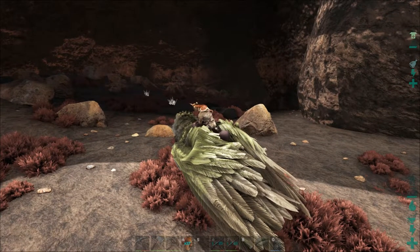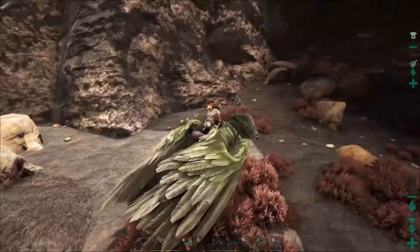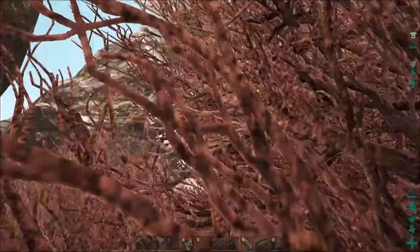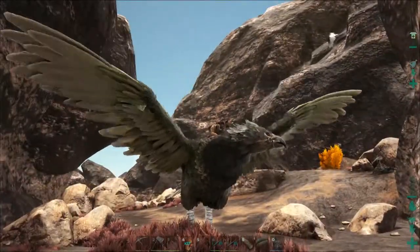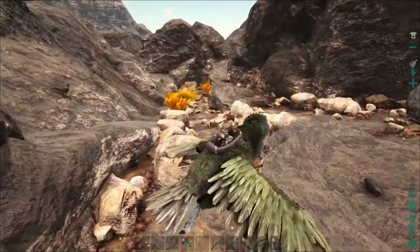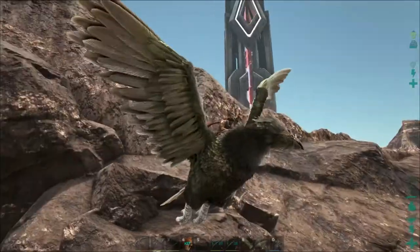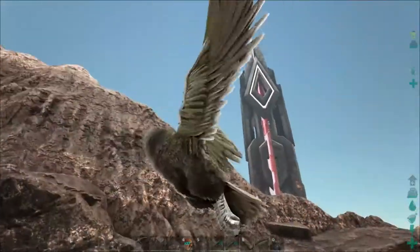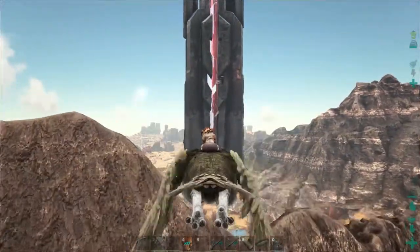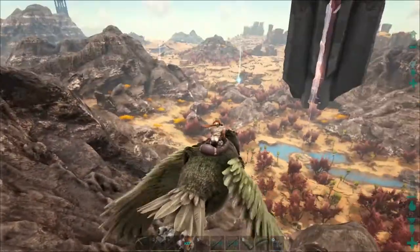Do you guys see what that is over there? It might be a little dark. Do you see where I am? Oh, there's an RG up there. Let me take off a little bit so you can see easier. This is behind the red obelisk, just inside the cave. Now you can see where we are.